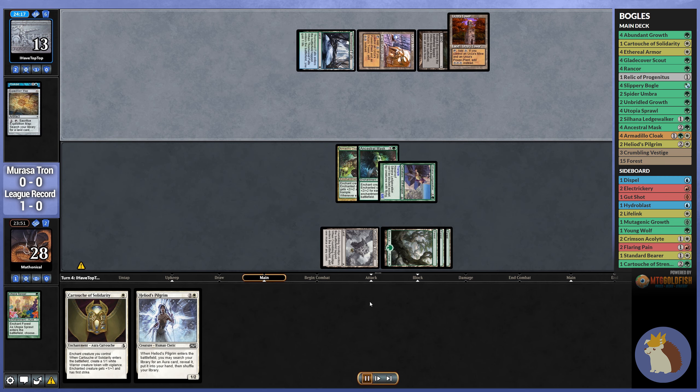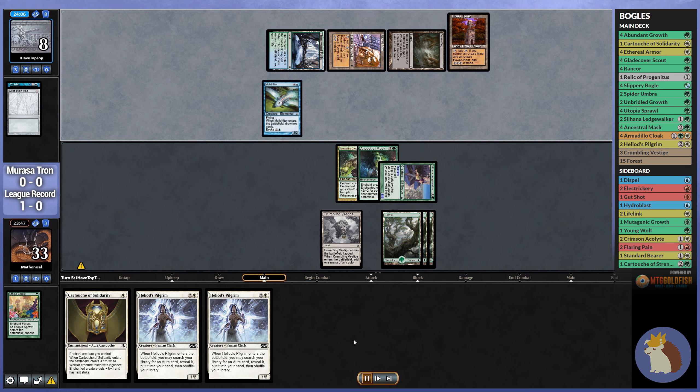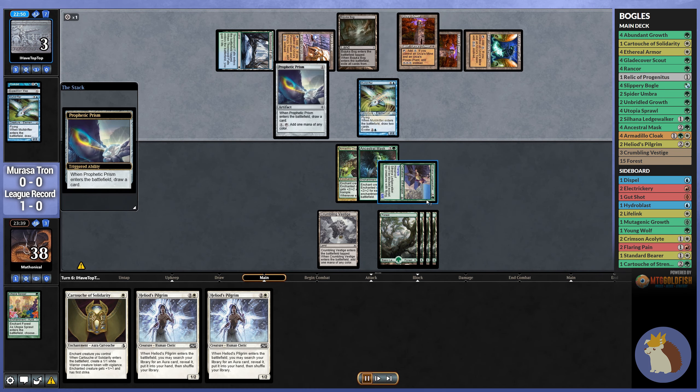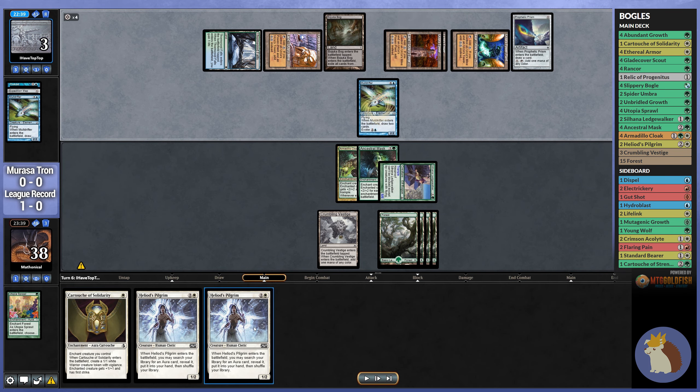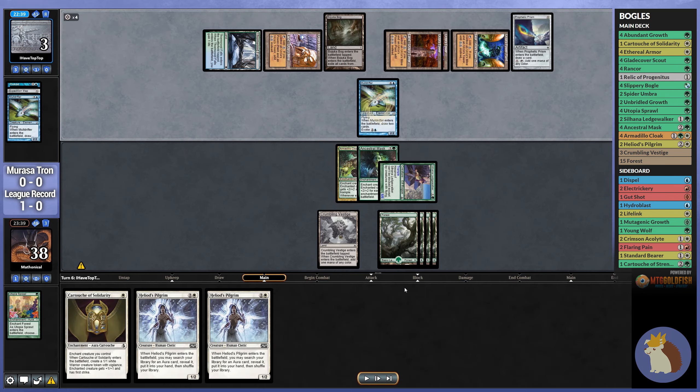We do want to get this match over as fast as possible, because the longer it goes, the more chance they have to set up to get their Fog Lock, or find anything else that they might have to deal with us. Right now, they're already dead on board. The past two turns we haven't drawn anything useful, they've just been doing their thing. But just getting in with a 5/5 Trampler is pretty good.